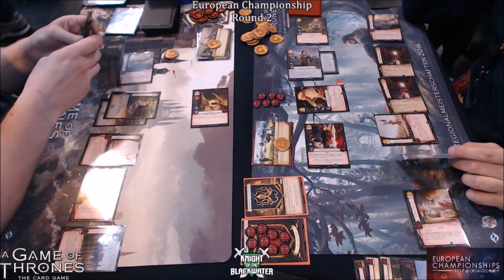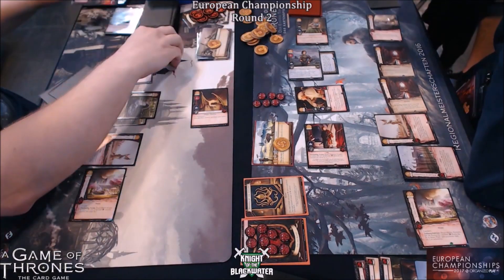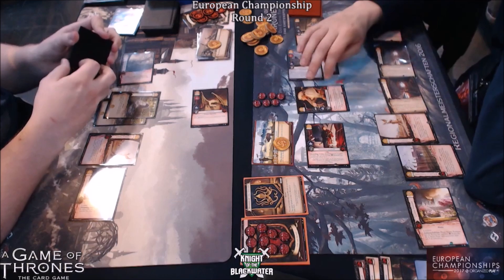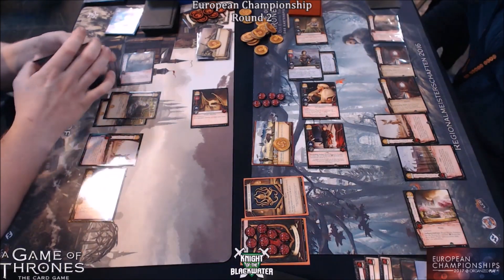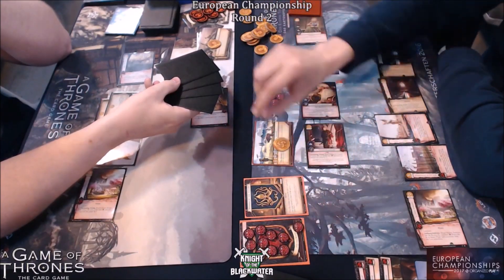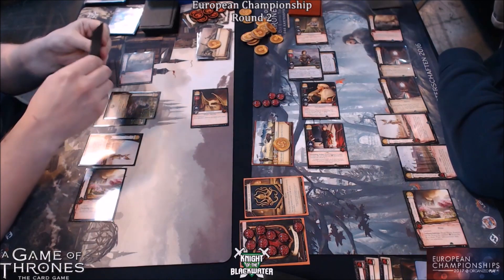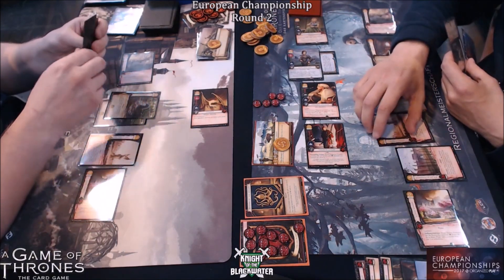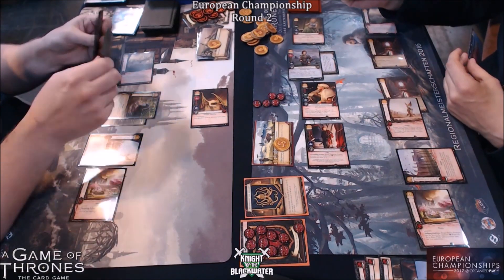Another dragon brought out, another Fire and Blood to defend the challenge — just think trying to get there. Minus two strength from Jura so now he wins the challenge. So the Intrigue which is unopposed, he gets it. The House of the Undying — now that Seabitch is gone you actually want to play it out. A French regional champion play map — what a wonderful play.